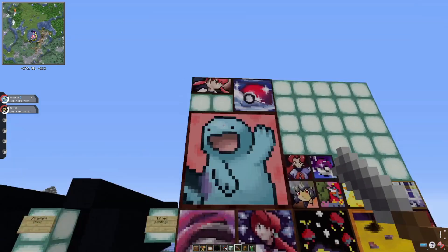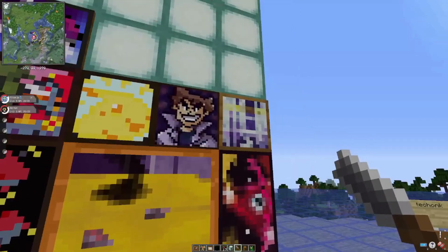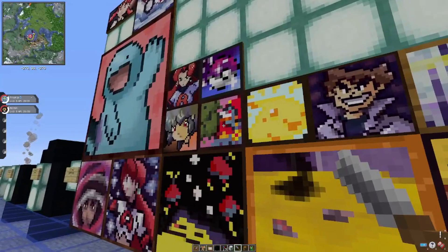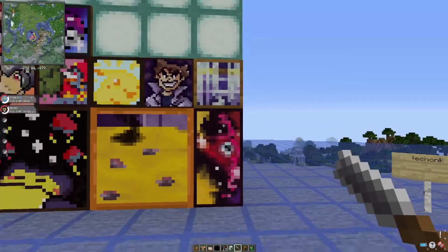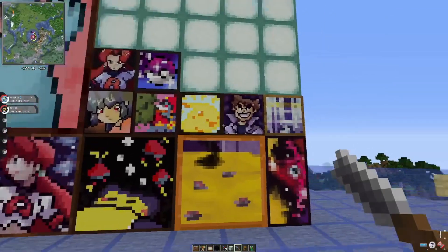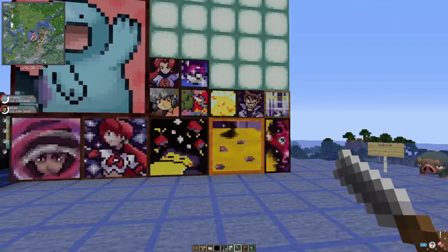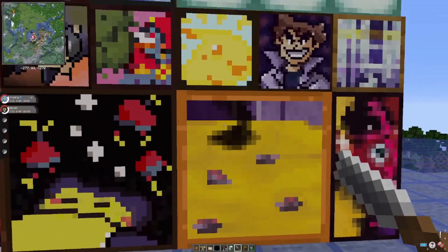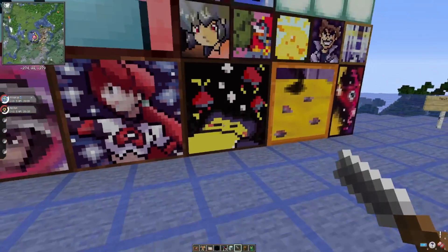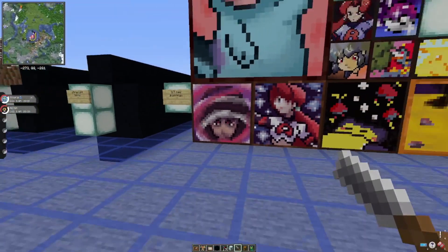There's what looks like a Nurse Joy, a gym leader or professor, Miraidon, and Koraidon — though it's hard to tell since they're in pixel art. There's also one that looks like Pikachu smiling, a Snorlax, and what I think is Leon.